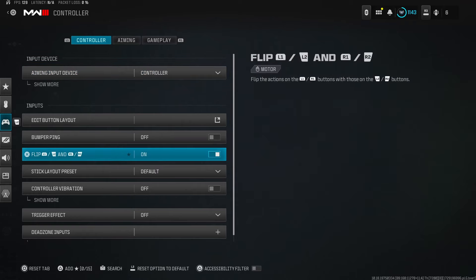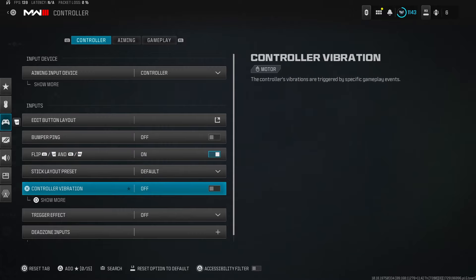Now into controller settings — I play on Flipped. I'm on a PlayStation 5 controller, no back paddles, just the basic controller that comes with the console. Flipped is just more comfortable for me. Controller vibration I've had off since Black Ops 2 — it is useless. Your right thumb will move with the vibration and you'll miss vital shots in gunfights. It'll feel weird at first, but just turn it off.